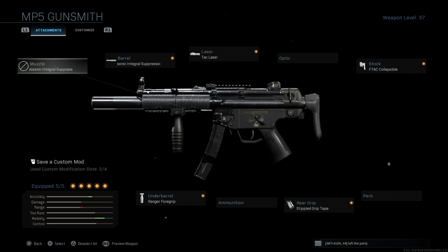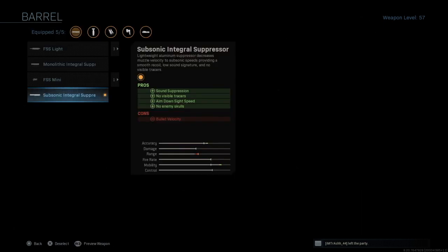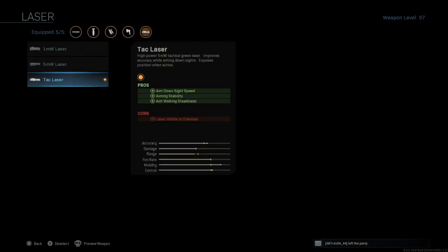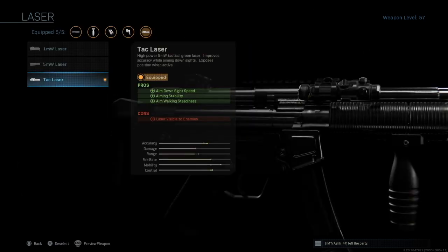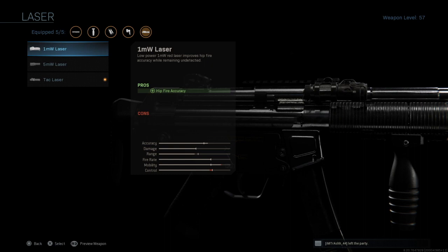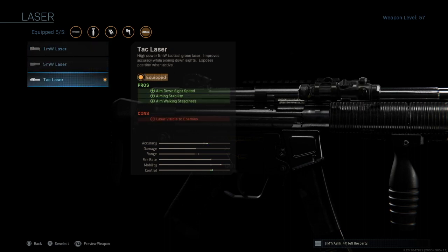Getting into the actual attachments of the gun — the very first one is the subsonic integral suppressor. This one has a lot of pros and one con being bullet velocity. I personally really like this barrel; this is the only attachment I'd say is subject to change based on your play style. I like it because it looks really sweet and I just like the pros that come with it, like no tracers. As far as lasers go, I have the TAC laser, once again just like the Graal 556 class, because I just think it's the best laser for multiplayer — it has the most pros and is really good compared to any of the others.